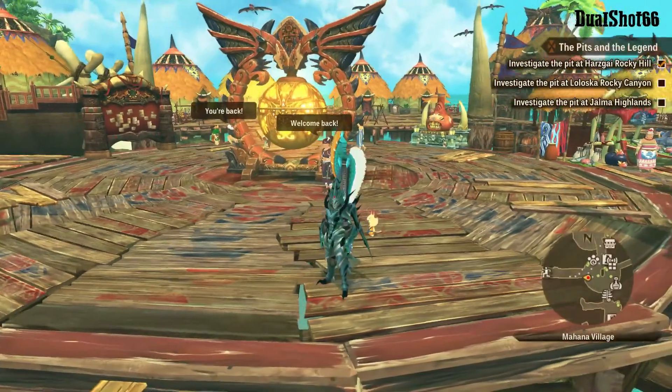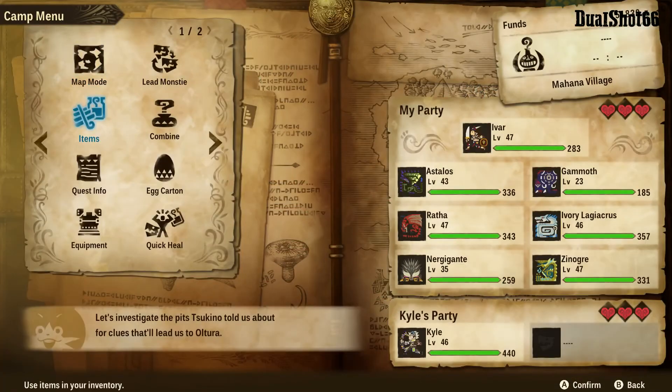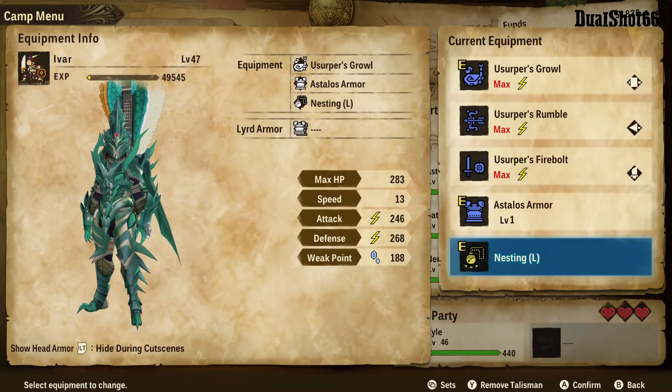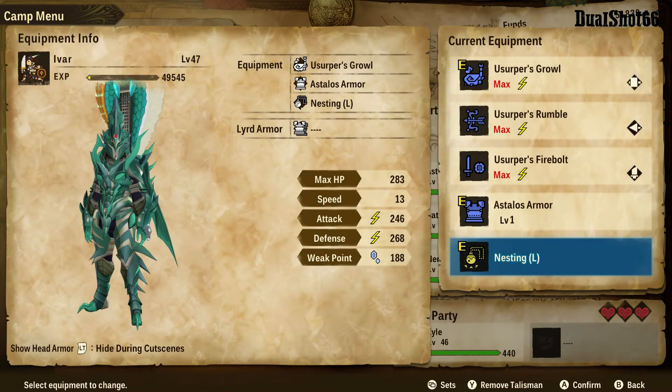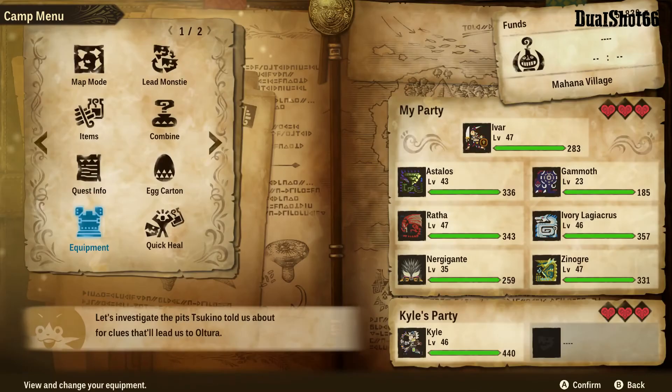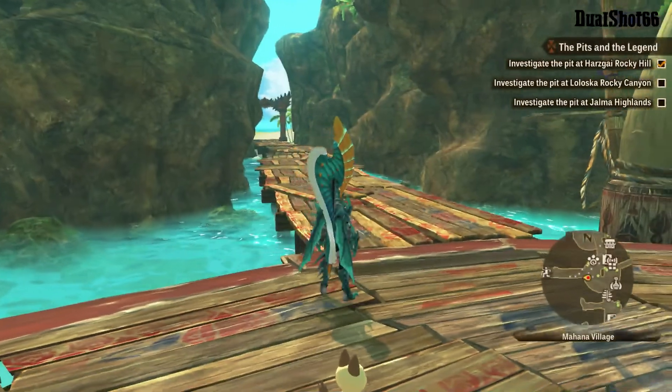Hi guys, it's Duel here, and today I'm going to show you how you can pretty much retreat any monster in the game — any monster, guaranteed. First you need to have this thing called Nesting L, where L is for large. Once you get this and use a paintball, you can retreat any hatchable monster. I'm going to show you how to get this talisman.